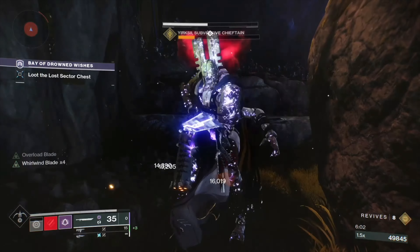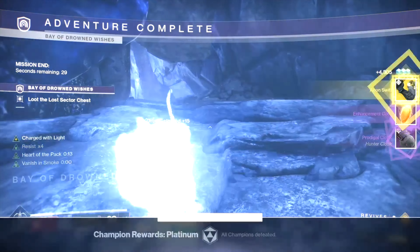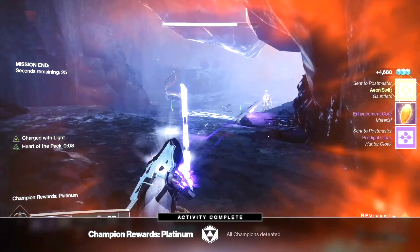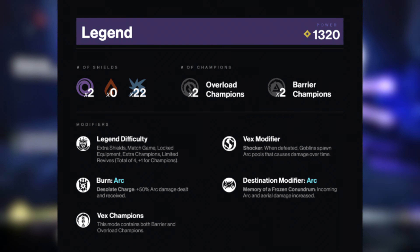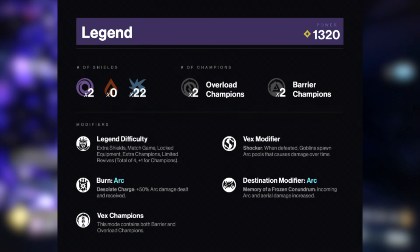Completing legend and master lost sectors is a great way to target farm different types of exotics that you want, as the exotic solo reward will change every day. The modifiers for this lost sector on legend difficulty are arc burn, vex champions, vex modifiers, and arc destination modifiers.